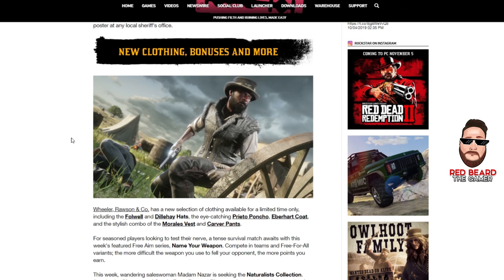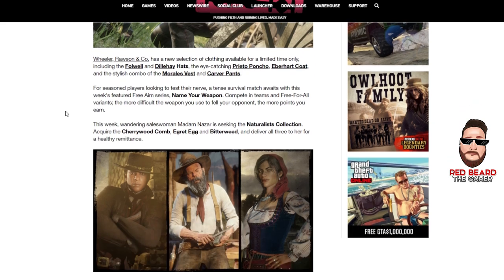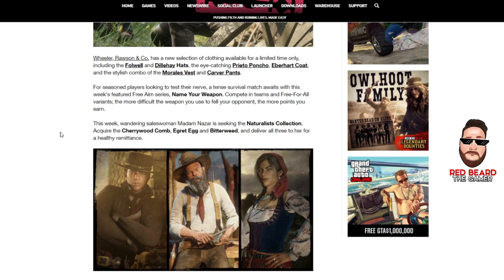For seasoned players looking to test their nerve, the new Name Your Weapon series this week is the Free Aim series — that'll be cool, though it's been hit or miss. Also this week, Madame Nazar will have the Naturals Collection: acquire the cherry wood comb, the egret egg, and bitter weed.